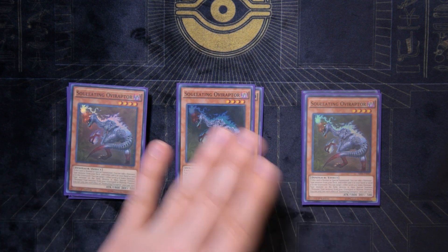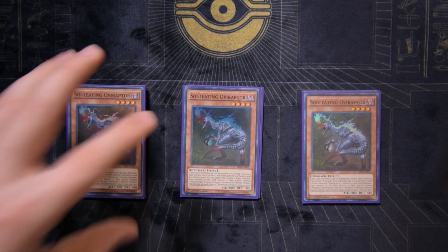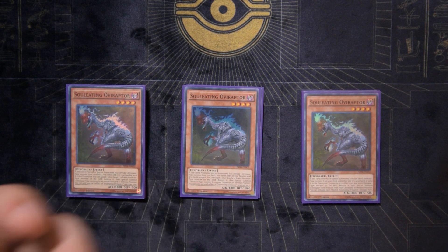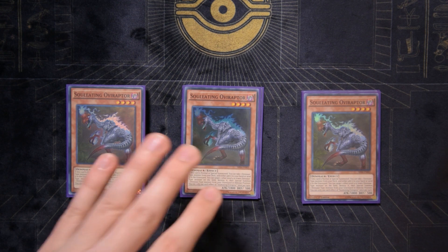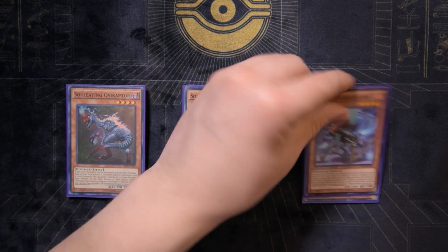Three Soul Eating Oviraptor — the Stratos of the deck, you've got to play three. When normal or special summoned, you can either add a dinosaur from your deck to hand or send a dinosaur from your deck to the graveyard — very versatile. It also has another effect where you can target one other level four or lower dinosaur on the field, destroy it, then special summon one dinosaur from your graveyard in defense position.